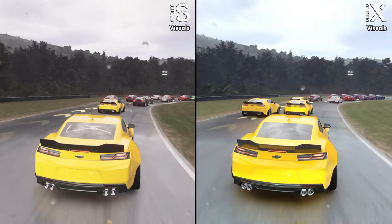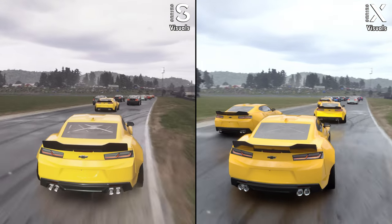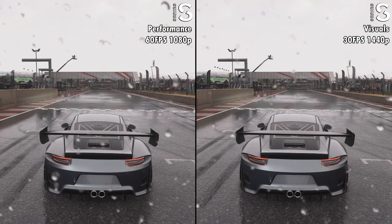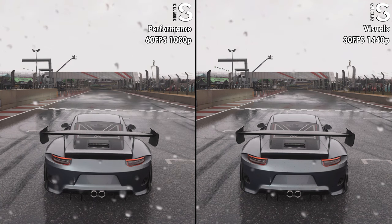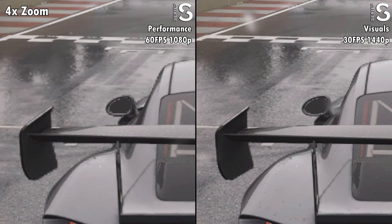Now where the Series X has a huge advantage are the graphics and visuals. There are two graphic modes on the Series S: performance and visuals. Performance is 1080p resolution targeting 60fps. The visuals or quality mode is 1440p resolution targeting 30fps.